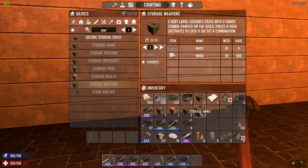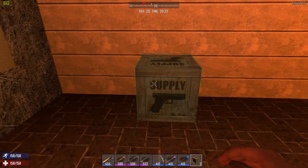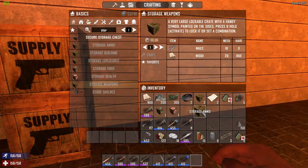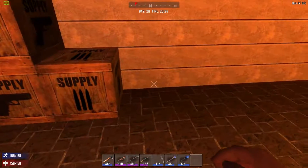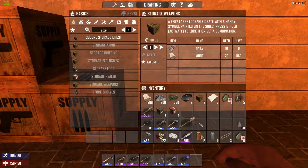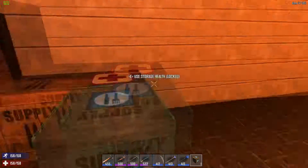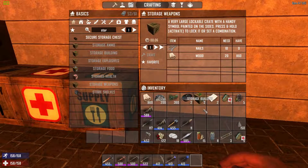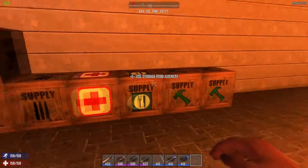Okay, what is this — weapons. So we'll put weapons there, ammo there, and we can stack more, but all the weapons will be there in the ammo. Put the health there, food there, and the building storage will be there and there. Very good.